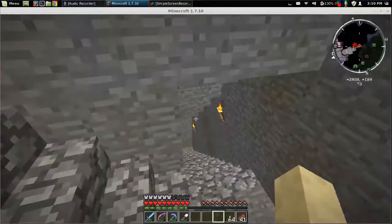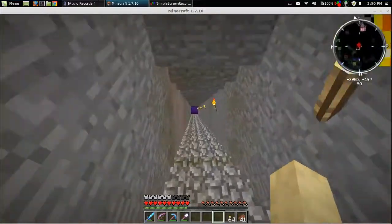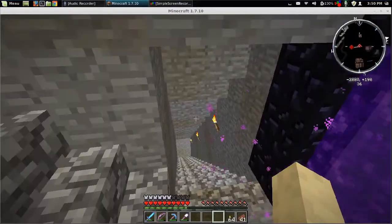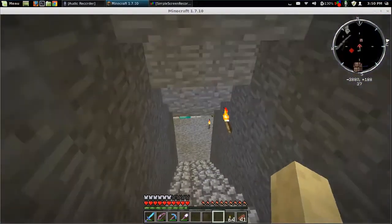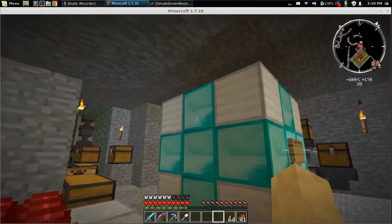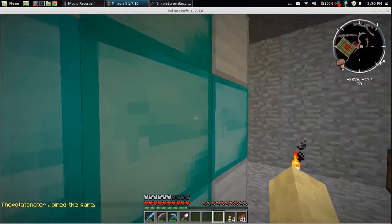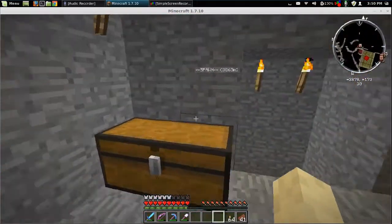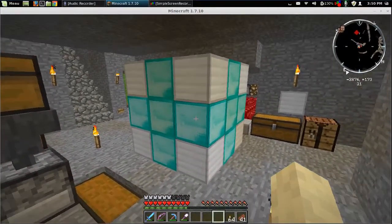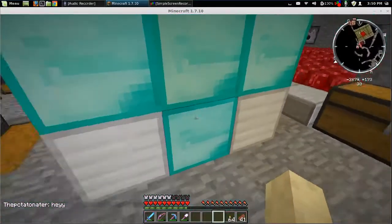I wanted to show you one quick thing. Remember I talked about how one of our members, Magrathea, made my nether wart farm into a push-button harvesting system? Well, he came by this week and left me a present. Look at this — there's five, six, seven, eight, nine, ten, eleven, twelve, thirteen, fourteen, fifteen, probably sixteen blocks of diamond, which I can certainly use. It's greatly appreciated.